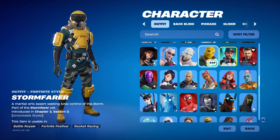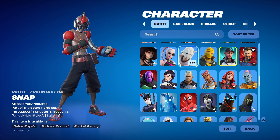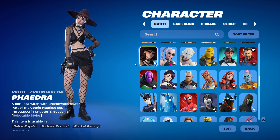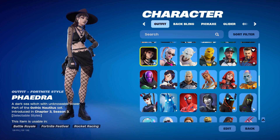And we got Storm Racer, or whatever — that's a cool skin, I like it, kind of clean. And we got Snap — I like the style to it. And we got Sabina or whatever. And then we got this skin — I kind of like it. The big ice element is kind of cool.